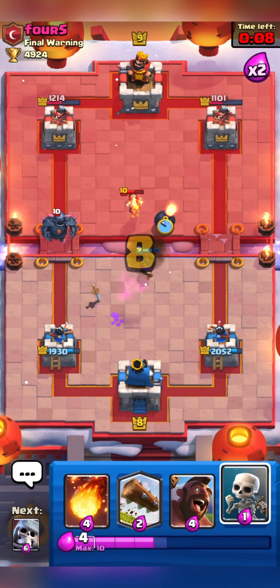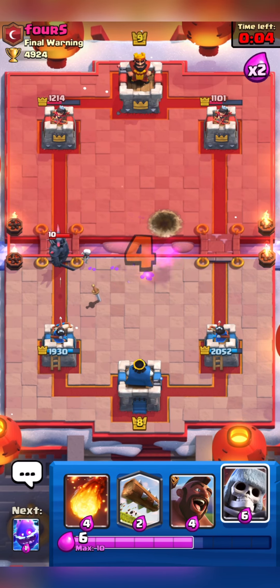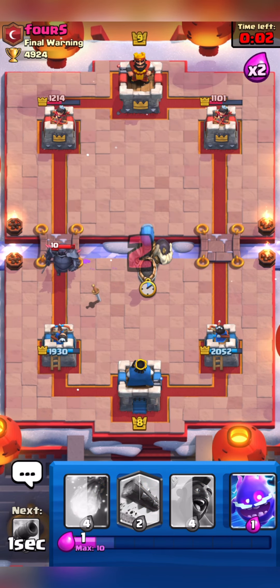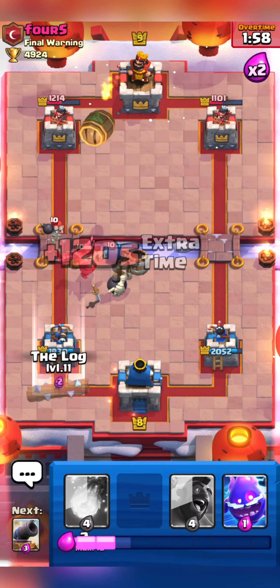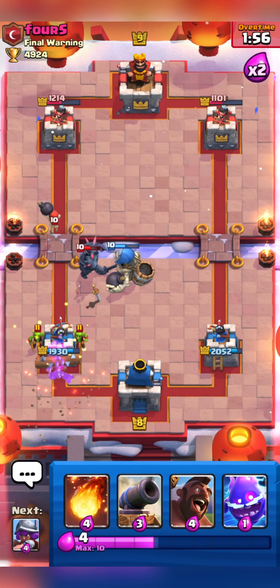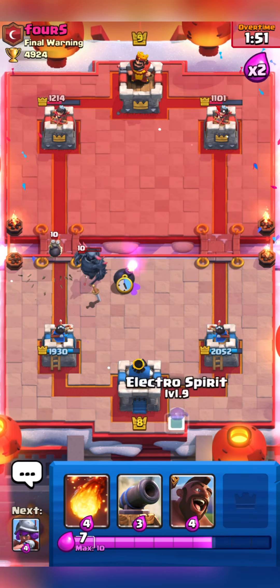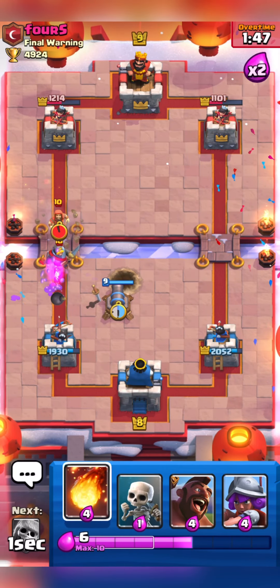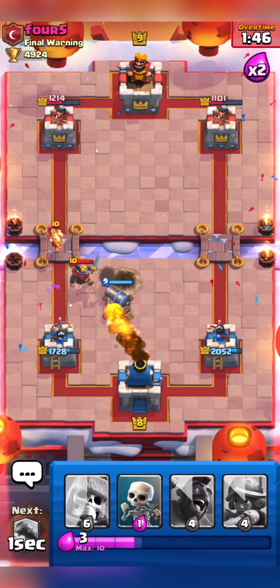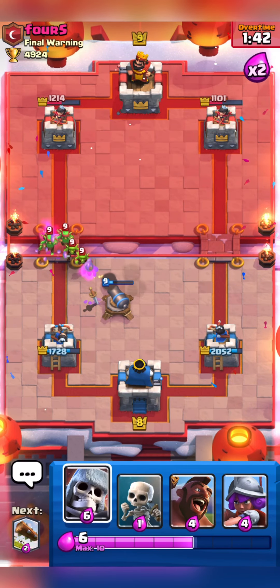I will place my Muskie and I think Muskie will be able to take out his Wizard and also help take out his P.E.K.K.A., but he zapped. So I will place my Skeleton Giant and Log his Goblin Barrel. Here I will distract his Bomber, but his Bomber will get one shot. I will Fireball his Wizard and Knight as I think it was needed.